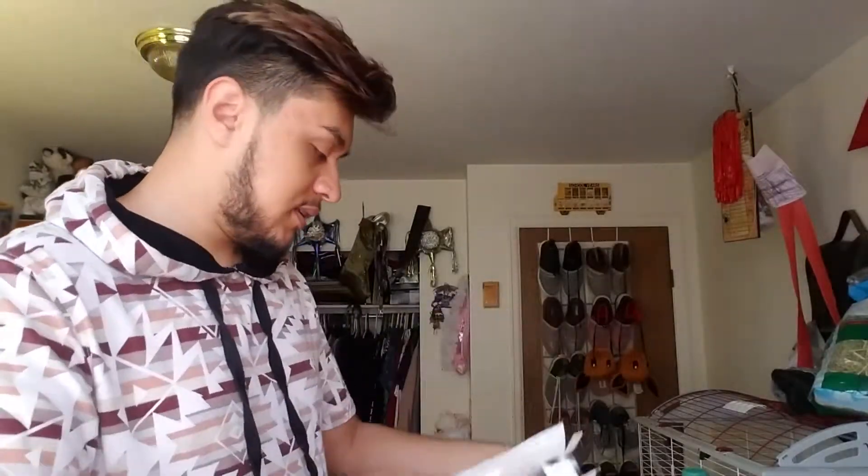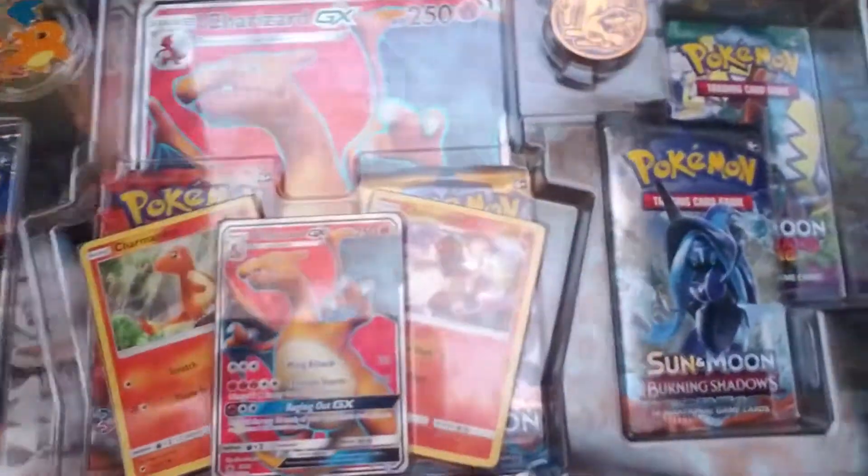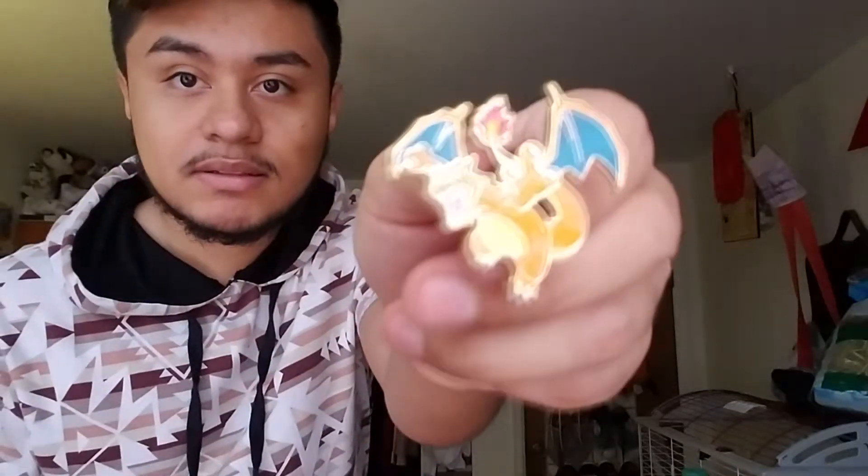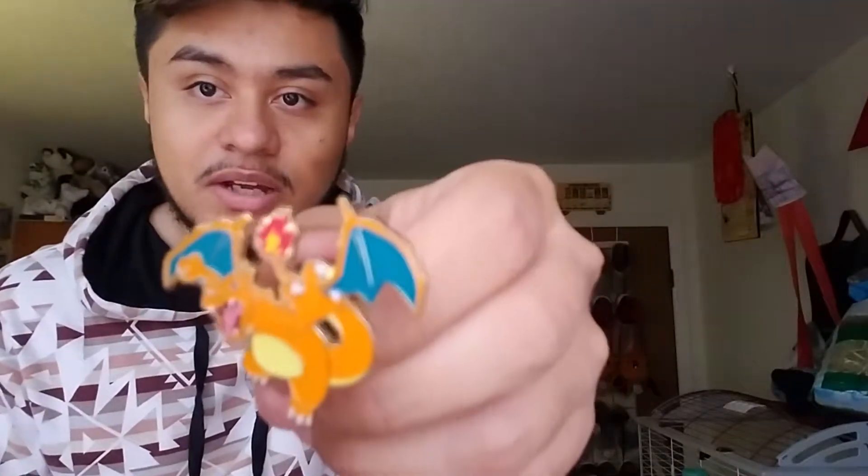Let's get to opening this box — that was easier than I thought. Let's get all the minor stuff out first. Here we have this Charizard coin, which is very badass, and the pin, which is also badass. I'll keep that in my pocket. And the three promo cards are...